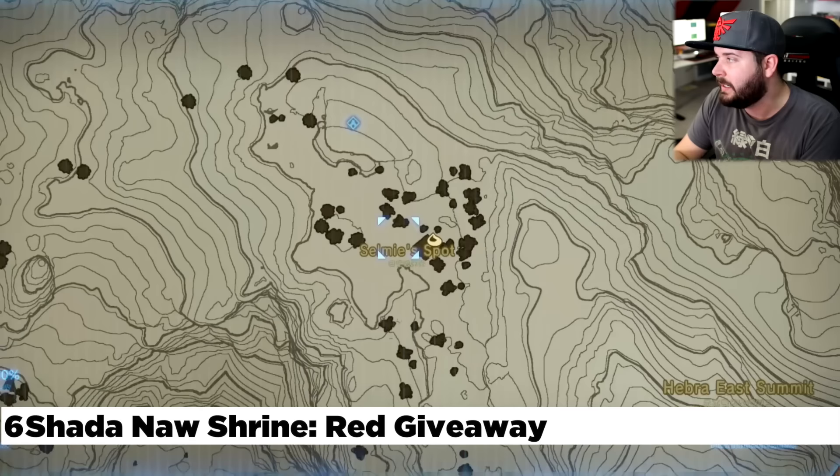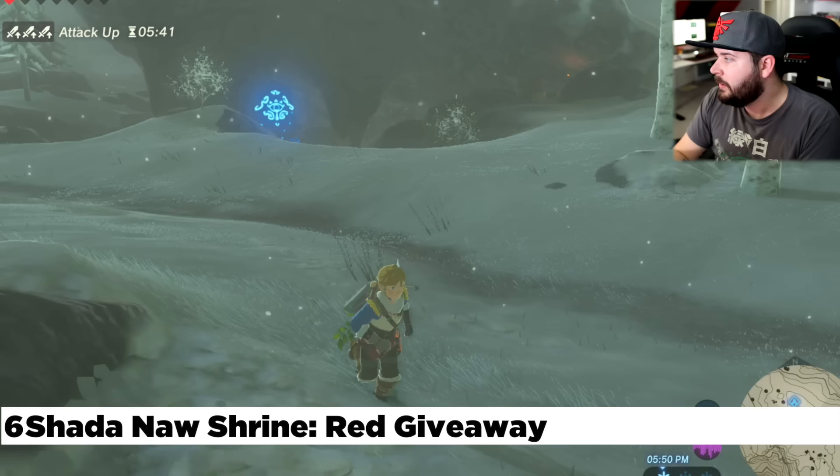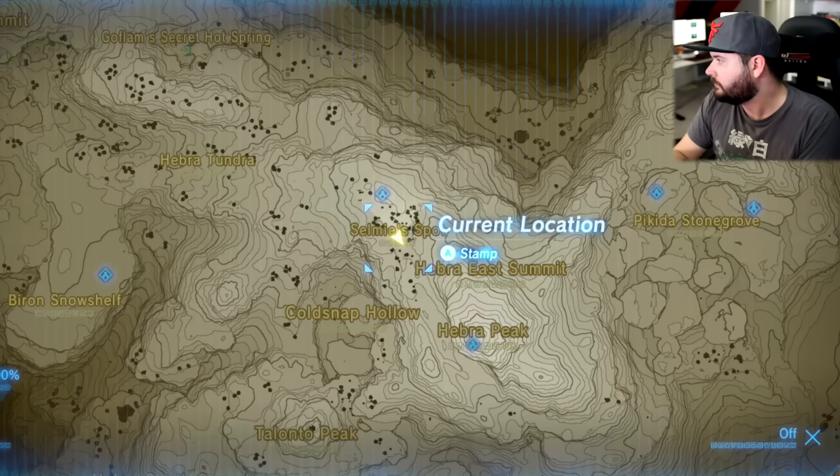Directly west of the Byron Snow Shelf, a little bit north, is the Shada Na Shrine — the one next to Selmy's spot. Selmy is the one who does the shield surfing courses. The shrine is located right next to the house; pretty difficult to miss if you've ever been to this area.